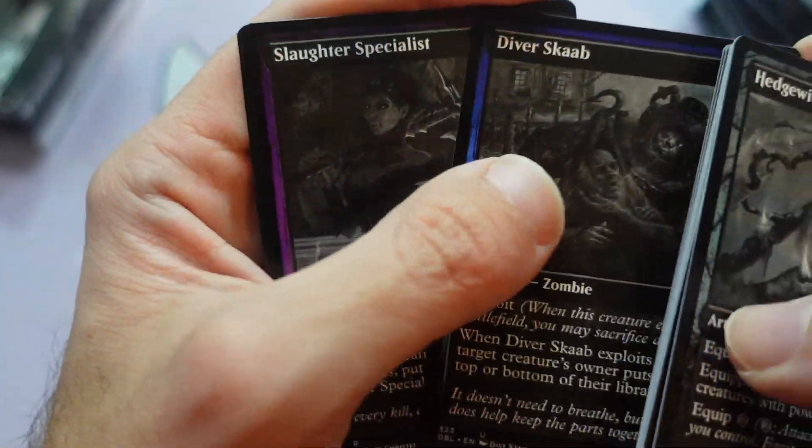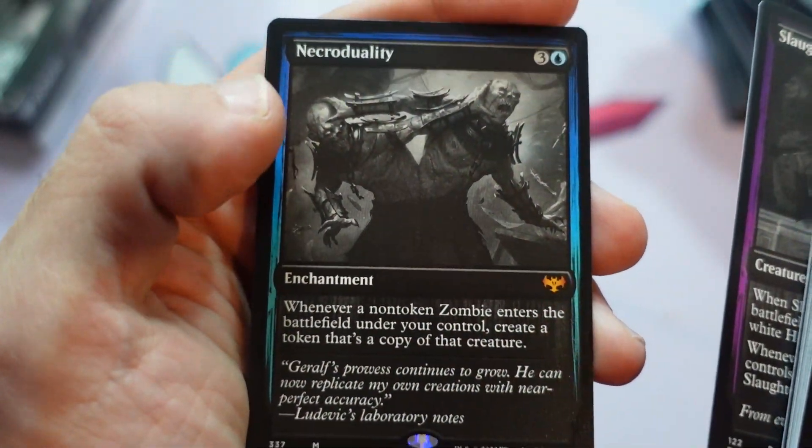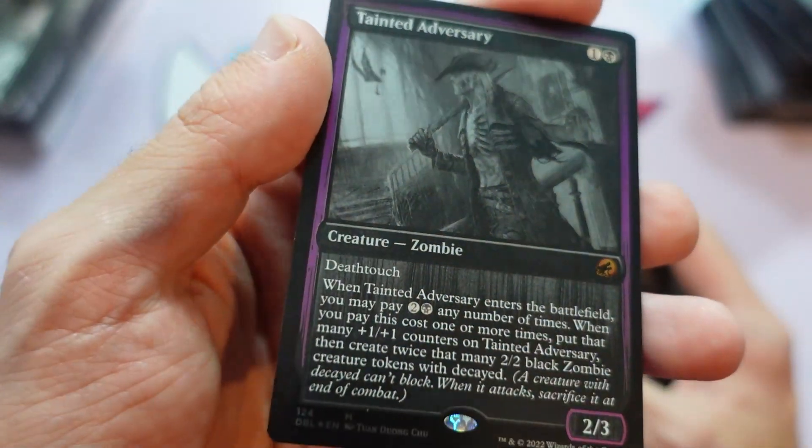Although I didn't work on this product at all, I appreciate the effort nonetheless. Ooh, foil Tainted Adversary — cool foil mythic. It's always nice.